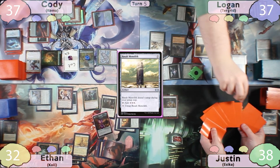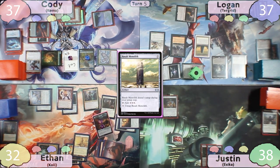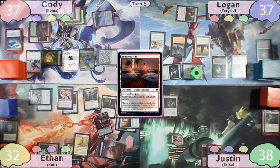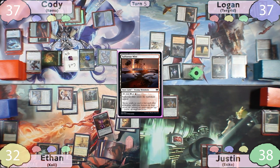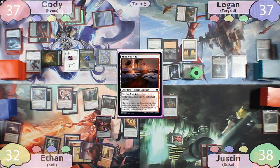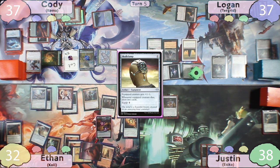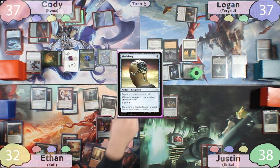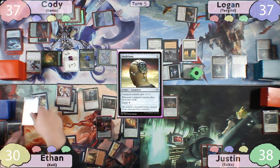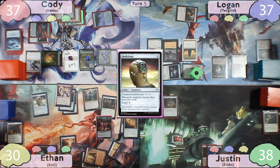Justin discards Swords to Plowshares at random on his upkeep, and Cody makes a Snake. Justin draws two and discards a Path to Exile, but thankfully finds another land and plays a Sulphurous Mire — though he misses his Altar of the Brood trigger. On Ethan's turn, he's unaffected by Bottomless Pit because he's empty-handed. He draws two, discards Blasphemous Act, taps for two to cast Open the Armory, finds a Skull Clamp, then casts it and equips it to his Mirror Moon Vessel. He then equips Stormrider's Rig to Runaway Steamkin, causing the mirror to die — getting a mana and drawing two cards. Kole returns the mirror to his hand.